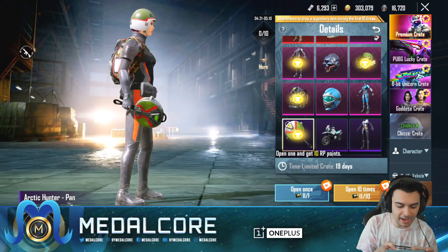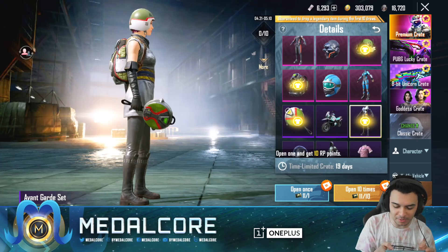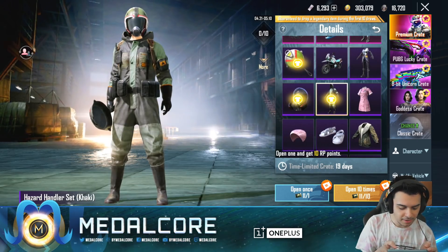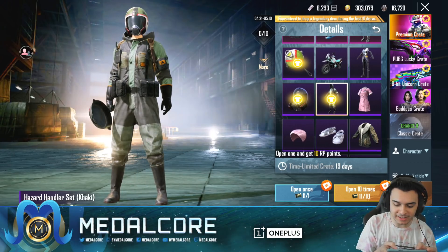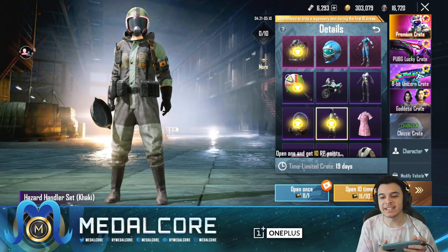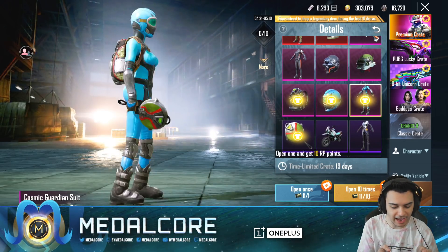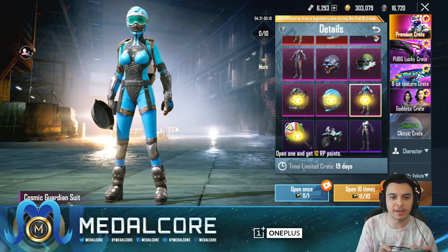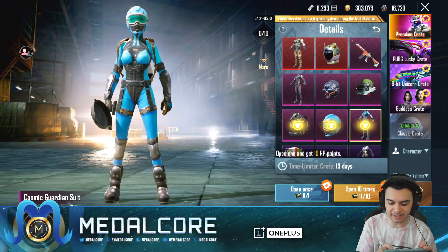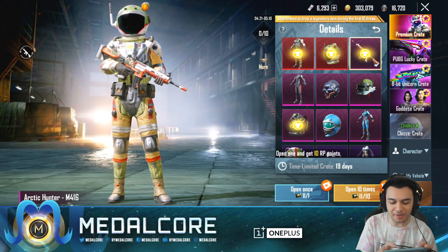Looks like there's a pan. There is a Time Traveler motorcycle, which is actually a really old motorcycle — I do not have this. The Avant-Garde set. We've got a different Hazard Mask set. If you guys don't know, the original Hazard Mask set is something that Mortal wears a lot. And then this is a set I think I have. This is exciting. There's actually a lot of cool stuff.